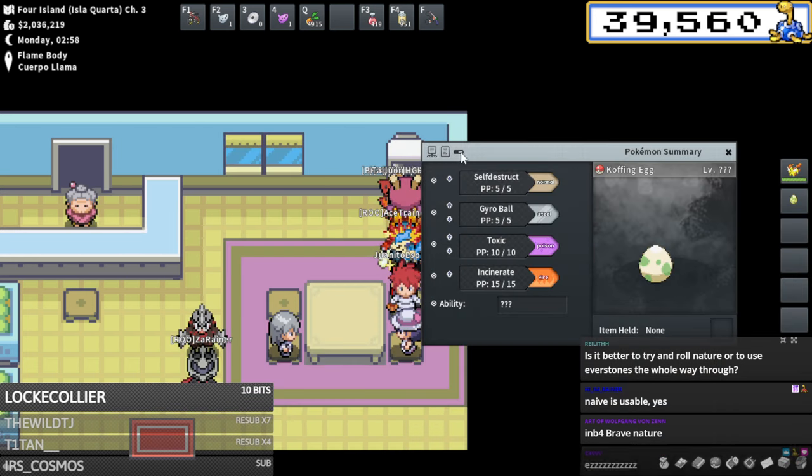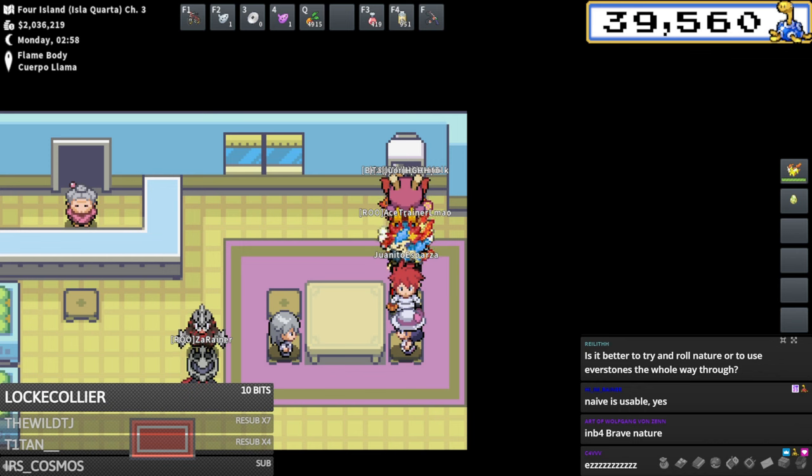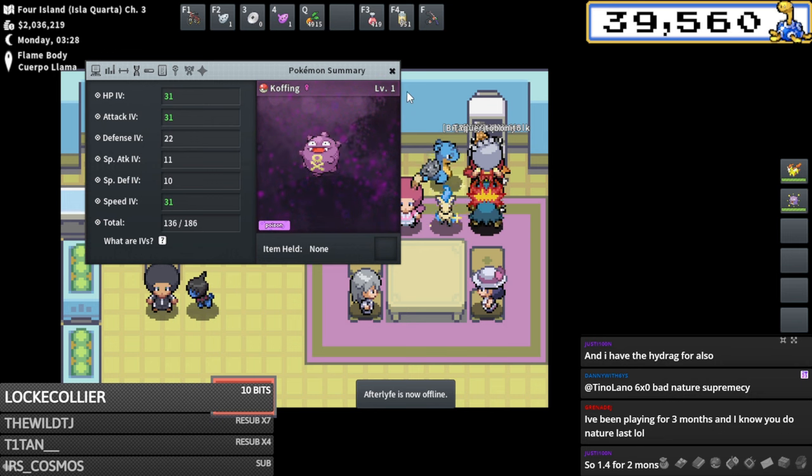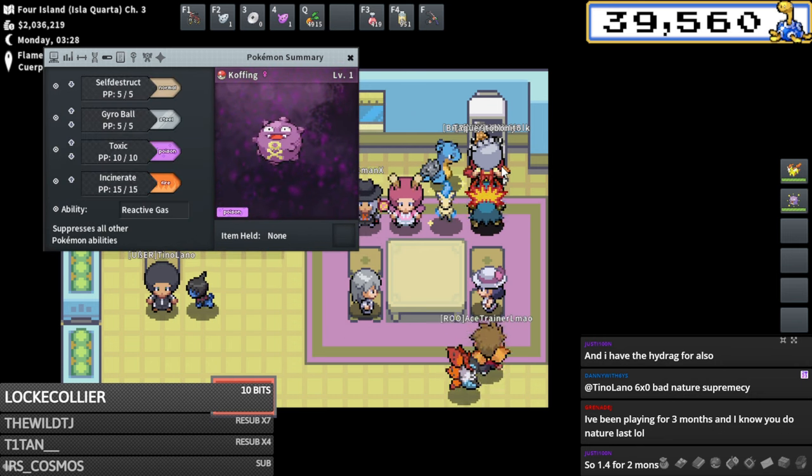We just have Wheezing left - the most expensive pokemon to breed. It needs four times 31, needs adamant nature - that's the only thing left. Continuing on, we have a Koffing to breed.